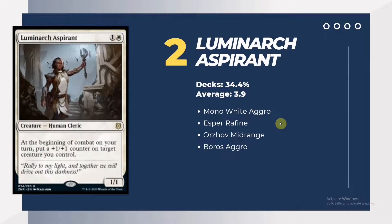For second place in the top 10 we have Luminarch Aspirant from Zendikar Rising. This creature averages 2.9 — basically a playset — appearing in 34.4% of metagame decks. The first aggro deck maximizing its potential is Mono White Aggro, followed by Esper Raffine Midrange, Angels, and the latest Boros Modified archetype, all following its potential to pump up creatures with +1/+1 counters and benefit from them.